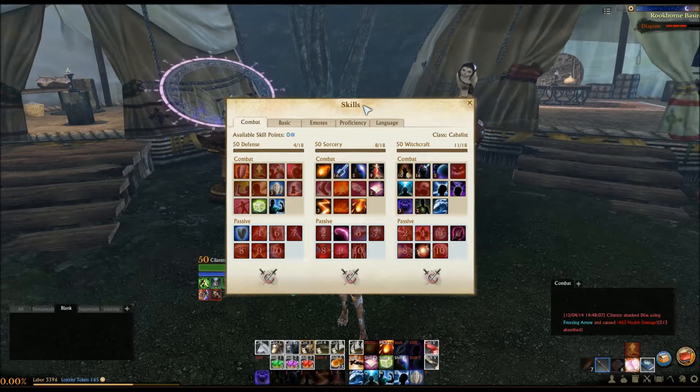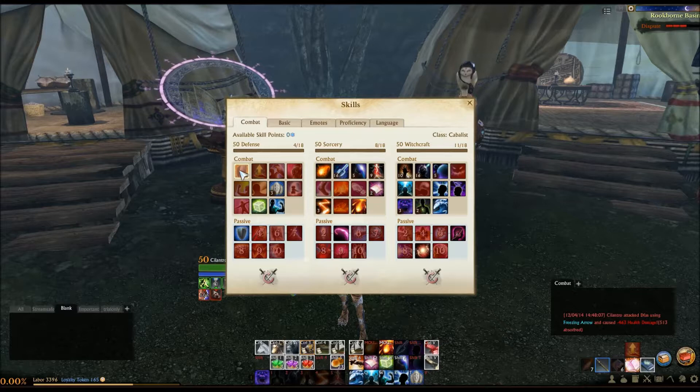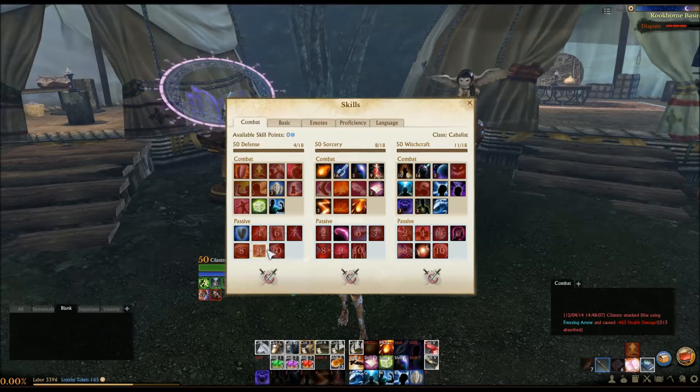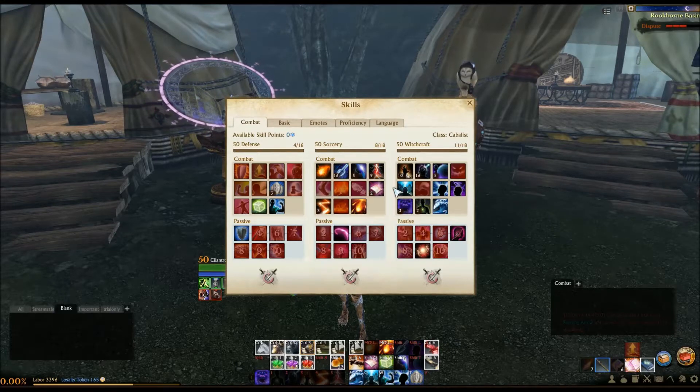Okay, so Kabbalist. I went through a few different iterations while I was trying to work this build together. Anytime I see the Defense tree, my initial reaction is always to get the top line of abilities, in addition to Readout and Invincibility, and then in some builds Imprison, as well as a few nice passives. But I wanted to try to force myself away from that a little bit, because the Sorcery-Witchcraft package is very powerful. One of the most powerful builds out there is the Dagger Spell, which is Sorcery, Witchcraft, and Shadowplay.